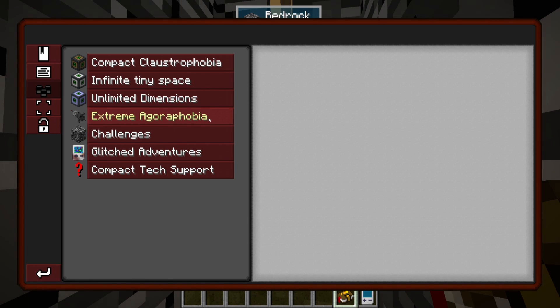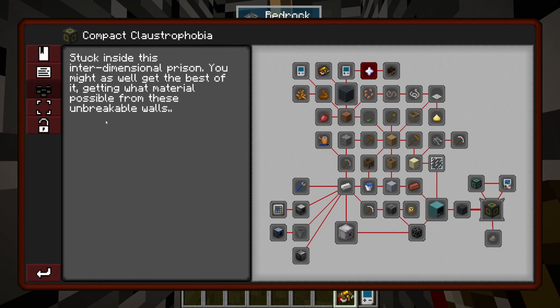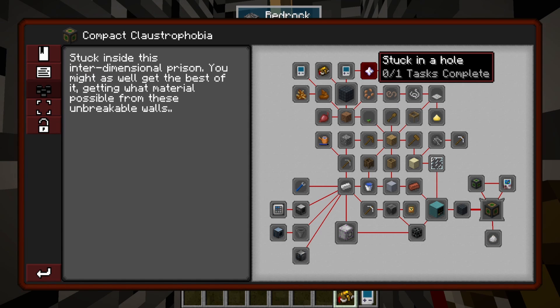Extreme Agoraphobia — that's me. Okay, Challenges, Glitch Adventures, Compact Tech Support. This seems like the perfect mod pack for people stuck in their house right now. Let's start the first quest: 'Stuck in a Hole.' You're stuck inside this interdimensional prison — you might as well get the best of it. Getting materials is possible from these unbreakable walls. Making the best of a bad situation is pretty much what everybody is doing right now.